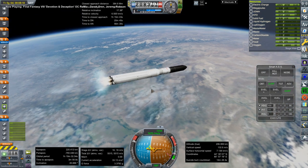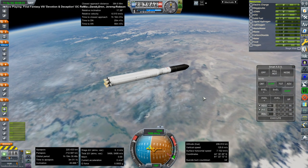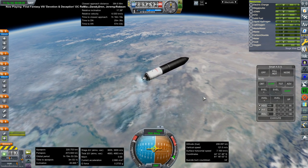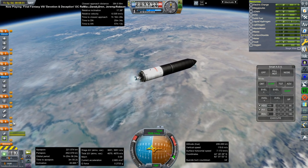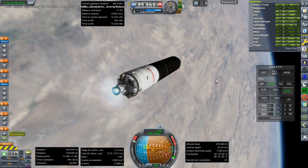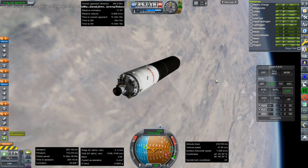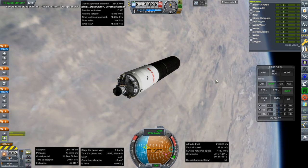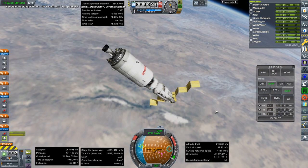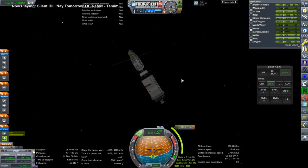At least until a Progress crashed into it, and then it was unusable because it was basically in vacuum. The Progress resupply vessel collided with it in 1997, so I don't think American astronauts got that much use out of it — but it was mainly a power module anyway. They were only able to fund this module because of the Mir-Shuttle collaboration with NASA after the collapse of the Soviet Union.